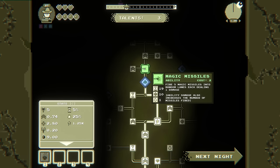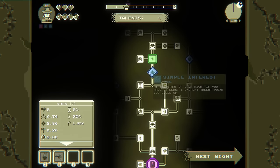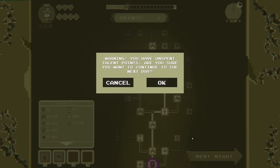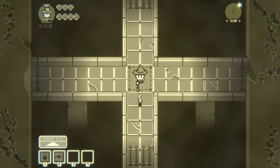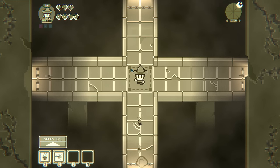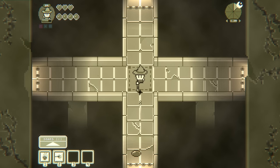Fire five magic missiles into random lanes, each dealing damage. Ability damage also increases the number of missiles fired. So because of the simple interest mechanic, we want to leave an unspent talent point — I want to see that pop up every time. So we level up and we fired a random spell immediately.